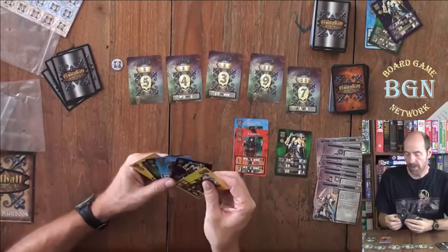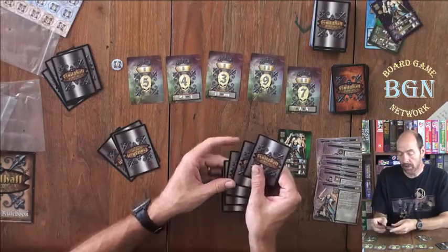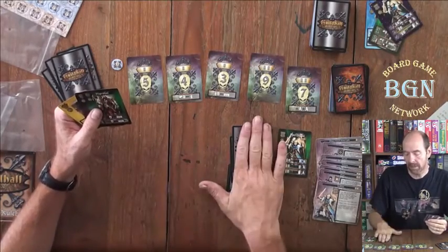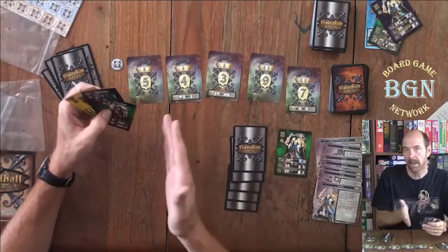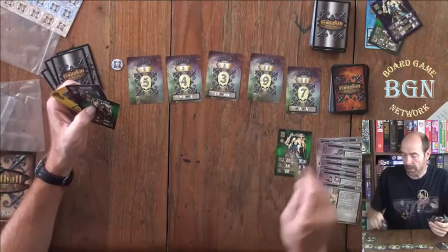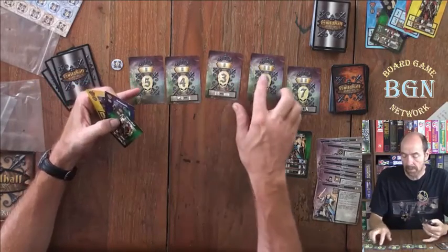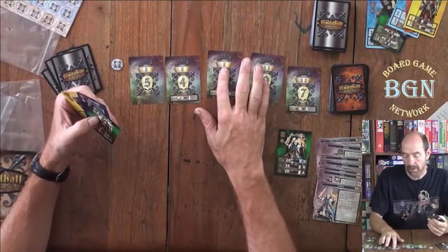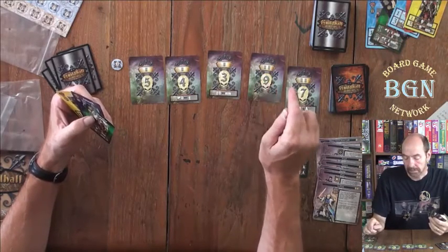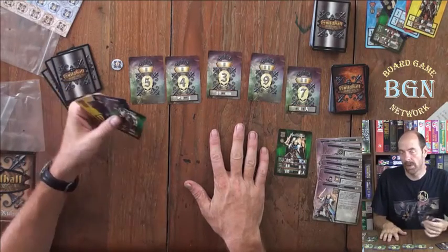Your third option is, if you have a completed chapter — say you have all five colors of the Assassin — those get flipped over as soon as you complete all five colors and are no longer active. You can once again play any color Assassin after that. Your other option is to trade that chapter in: discard it and take one of the victory point cards that's out. Cards have Roman numerals showing how many chapters are required — one chapter or two chapters for more points. You can only have a maximum of three completed chapters in your Guildhall; if you go to four, you have to discard one.